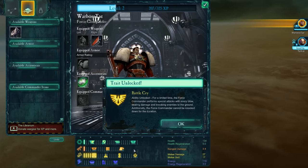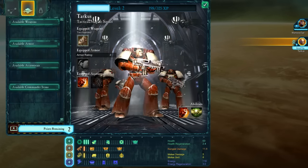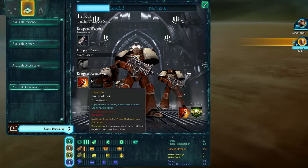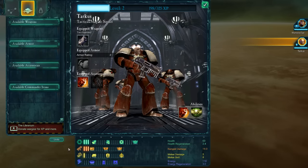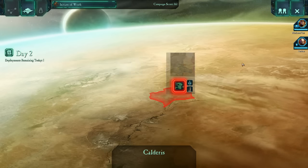I think the max level cap is level 20. Battle Cry lets you perform special attacks with every blow, dealing damage and knocking enemies to the ground — that's a good first skill to get because if your commander is going in alone, it allows him to take on more enemies than he normally would. I'm going to give him a better bolter. With your missions, you'll also get equipment to put into gear slots, but right now they're empty. I want these guys to specialize in ranged, so I'll pump points there for now.